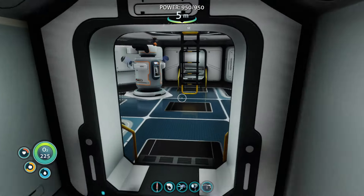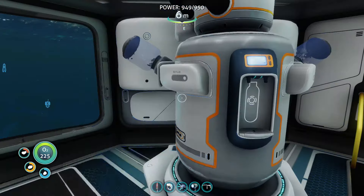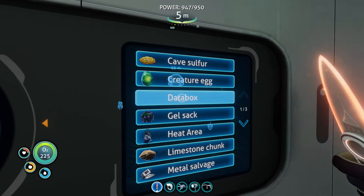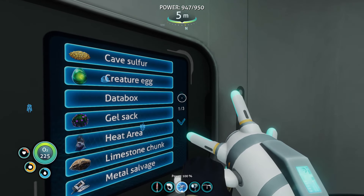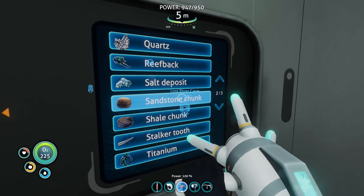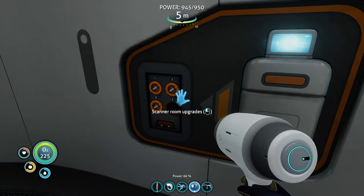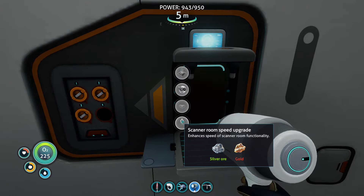We want to get the containment thing going. The scanner — we want to scan for copper. Let's get this scanning for copper. Do we have to select sandstone chunk? This fabricator is just for the scanning room — yes it is, okay.